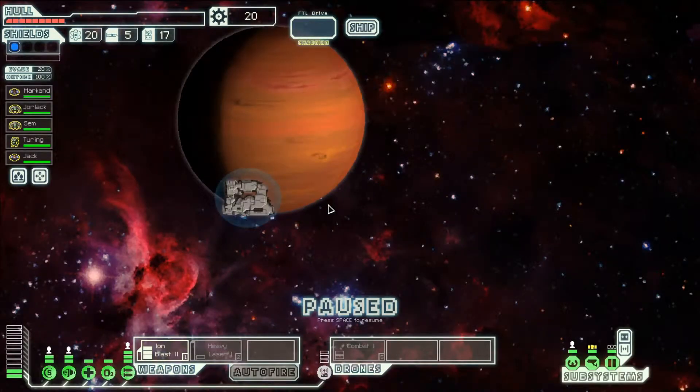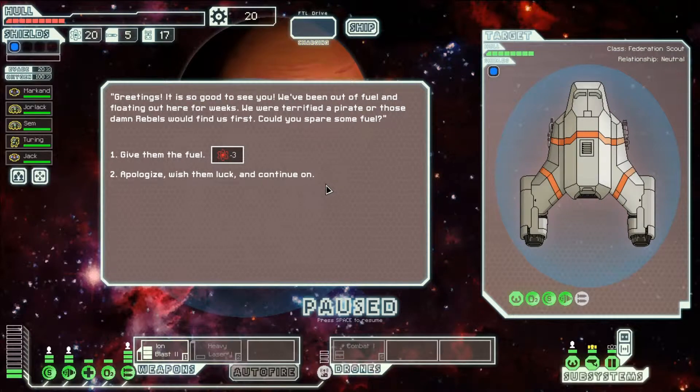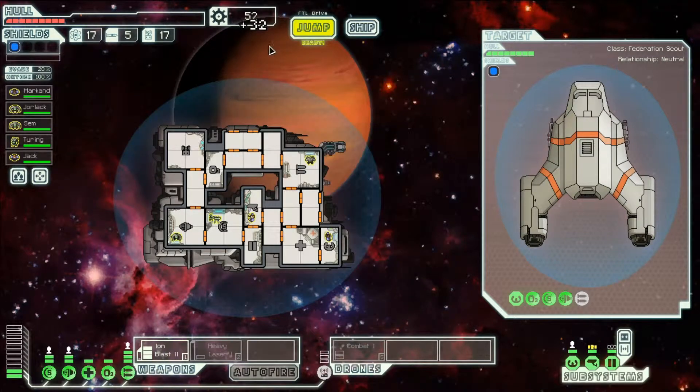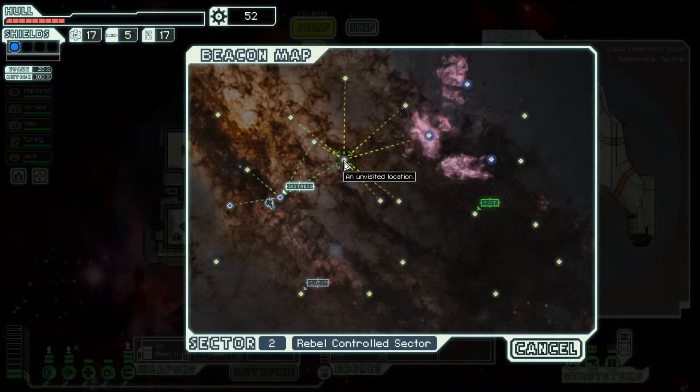Greetings, it is good to see you. We've been out here out of fuel and floating for weeks. We were terrified that pirates or those damn rebels would find us first. Can you spare some fuel? Sure, give them some fuel. Thank you, here have some extra scrap as payment.